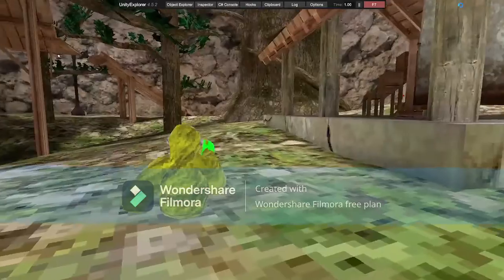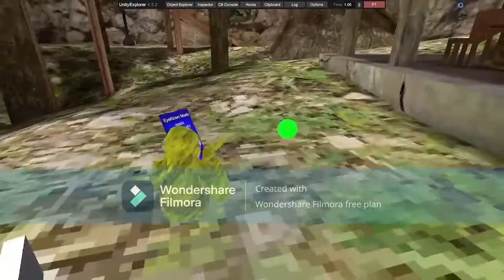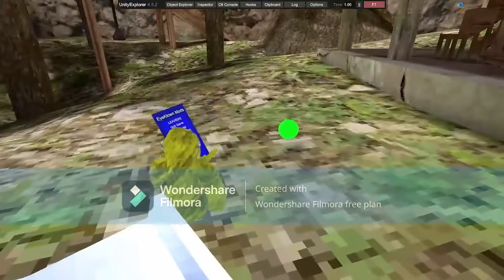Checkpoint — you place down a checkpoint and it's pretty buggy right now, but you place it down and press your trigger to teleport to it.